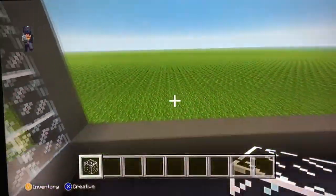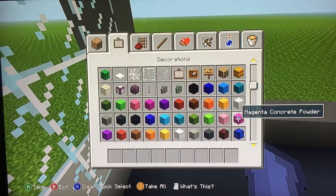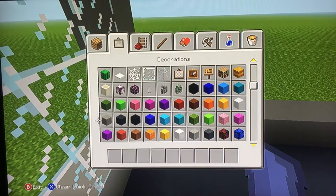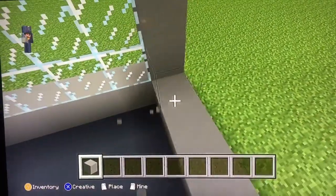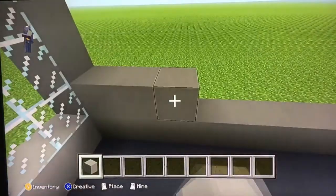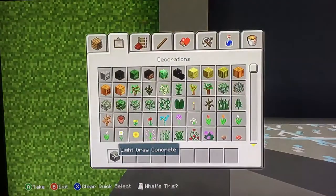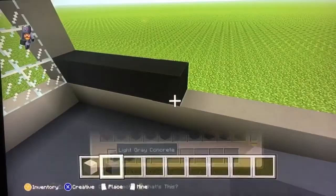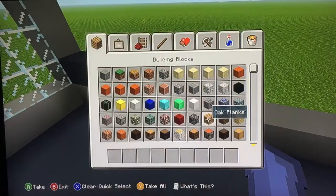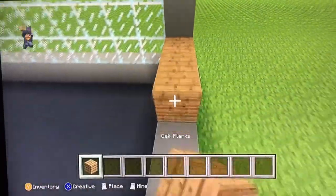I'm thinking of doing a different wall right here, not glass. Maybe we could do some light gray concrete — I don't know, maybe light gray. Let's try dark gray. No, let's do oak planks. Yeah, let's do oak planks!